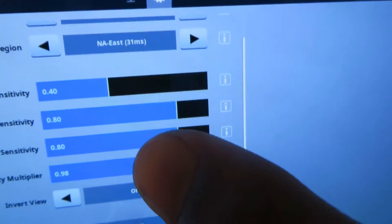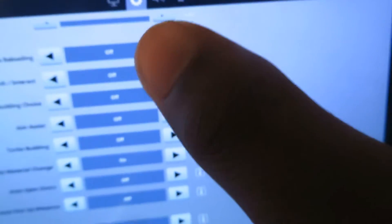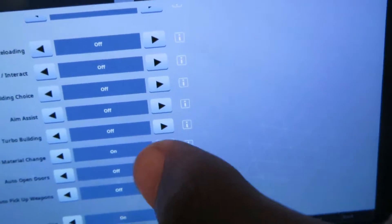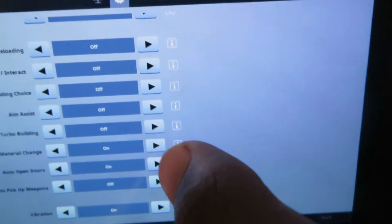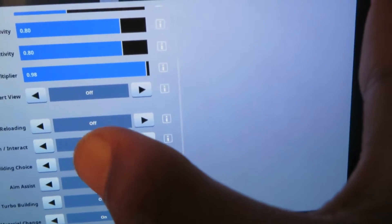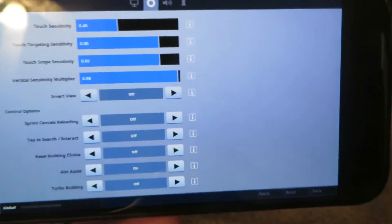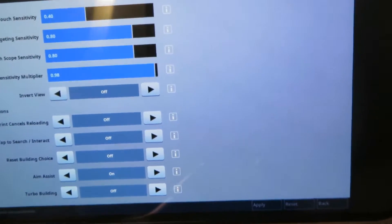Okay, settings. I think I'm going to turn it down to medium to reduce lag. North America East, auto pick-up — no. Auto open doors — yeah, I guess. Auto material change, turbo building, aim assist — I think I have to turn on aim assist because I'm so bad at aiming in this.